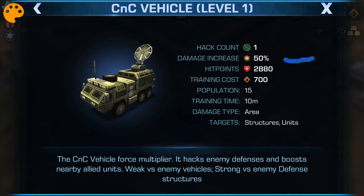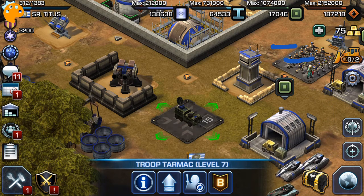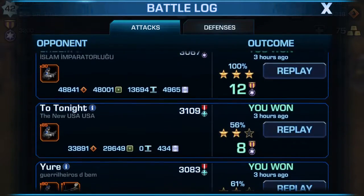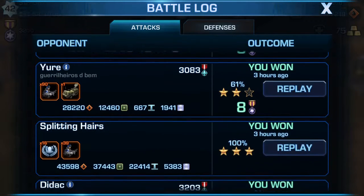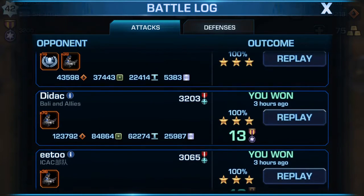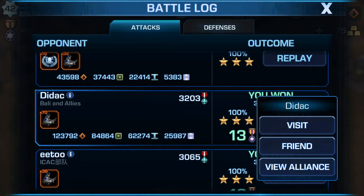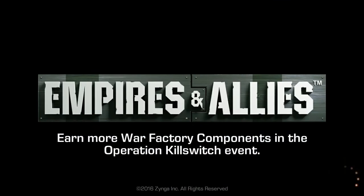The other thing that's really cool about the Command and Control Vehicle is that it can hack into enemy defensive buildings, which is really fun to watch. And I'm going to take you to an attack that I did recently against a level 51 — as you may have seen, I'm at level 42 — Didak from the Ballyon Allies Alliance. Let's go ahead and take a closer look at his base here for a moment.